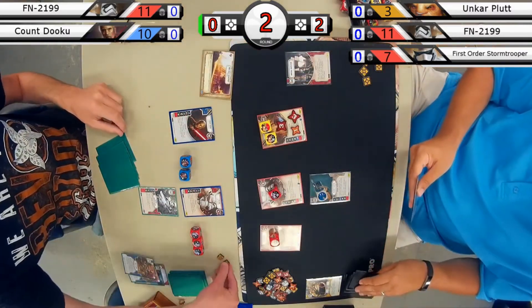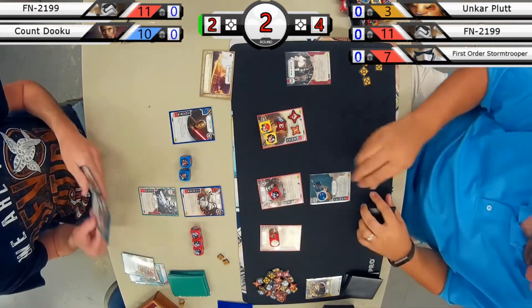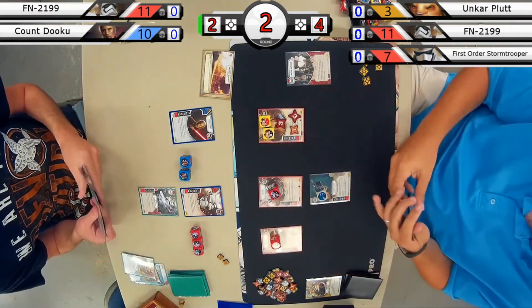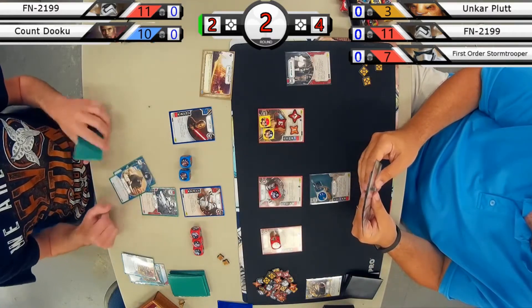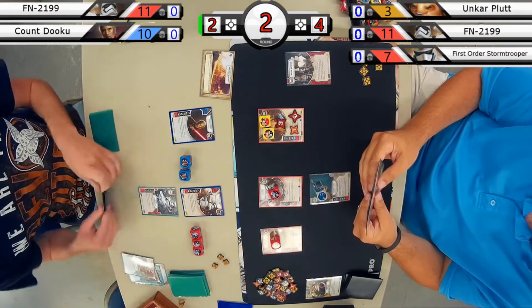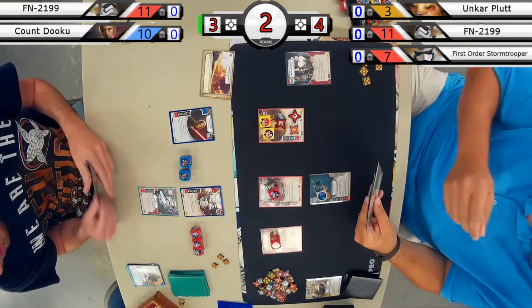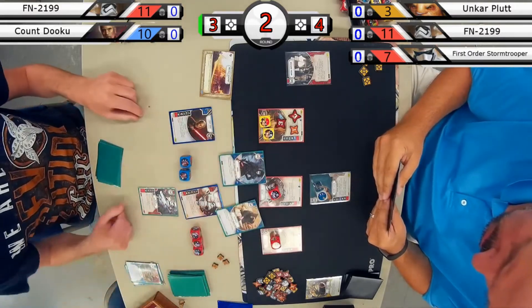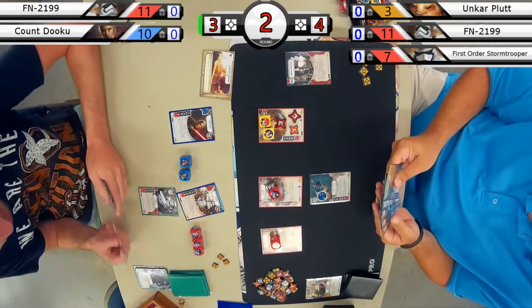The battlefield we're playing on is the Mos Eisley Spaceport. It looks like Count Dooku has claimed the battlefield. In the next round, he enraged to gain himself a resource, and then Dooku himself blocking that damage — a nice combo to enrage Dooku without taking too much damage from doing so.